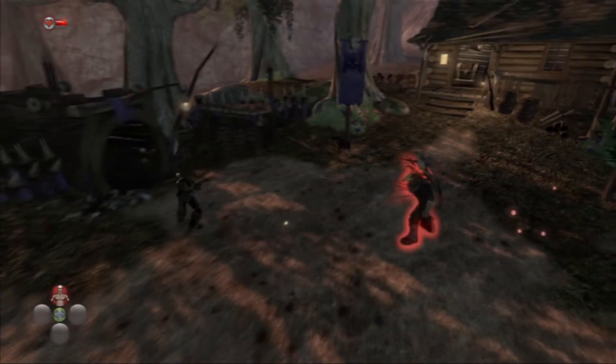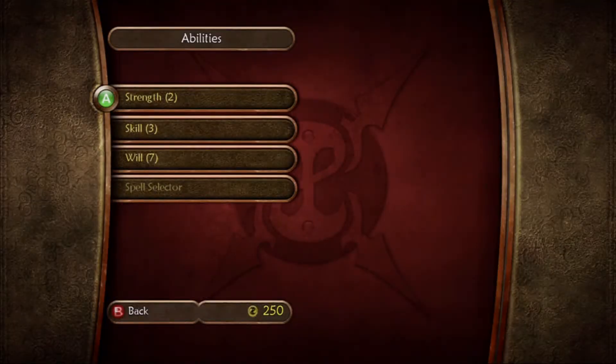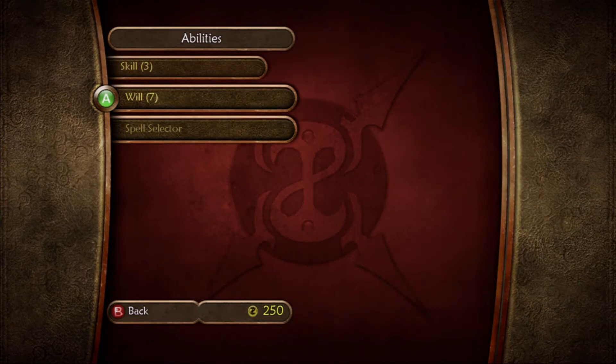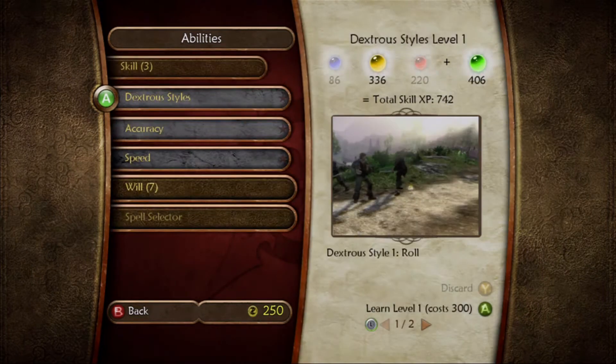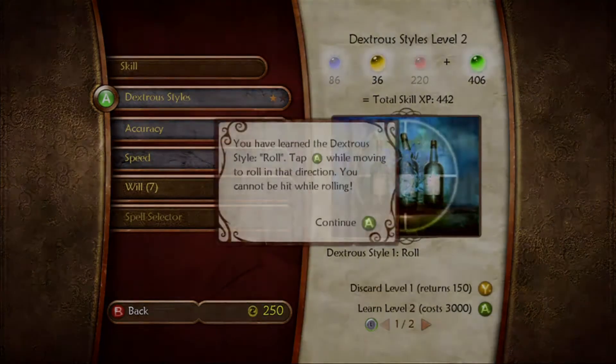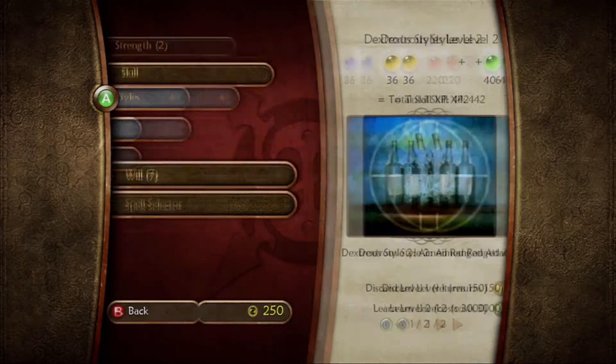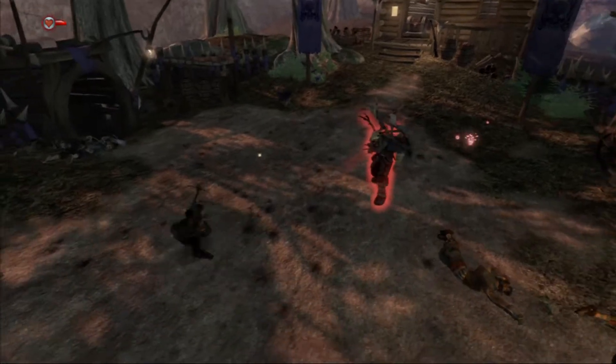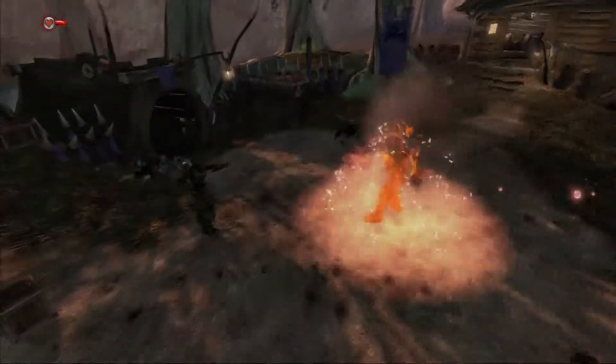I could do it now, why not? The game will let you level up whenever you can, so you can just pause the game for a brief second and do it. Yeah, let's buy Dexterous Styles so that way I can actually roll during combat easily. Now we can roll. I don't know why we couldn't do that before, but hey.